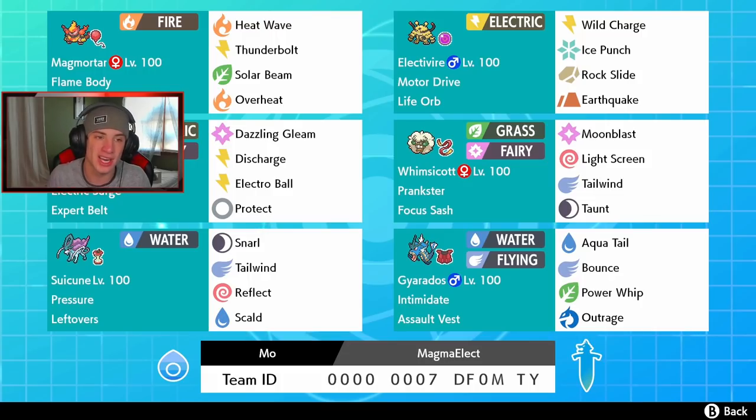First Pokémon is Magmortar — we got the Air Balloon so ground moves won't hit us until they actually connect. We have Flame Body to give some burns, then Heat Wave and Overheat for STAB, and coverage moves Solar Beam and T-Bolt. Next we got the one and only Electivire with Motor Drive — if we get hit by an electric move we boost our speed by one stage. It also has a Life Orb for more damage, Wild Charge for STAB, and coverage moves Ice Punch, Rock Slide, and Earthquake.